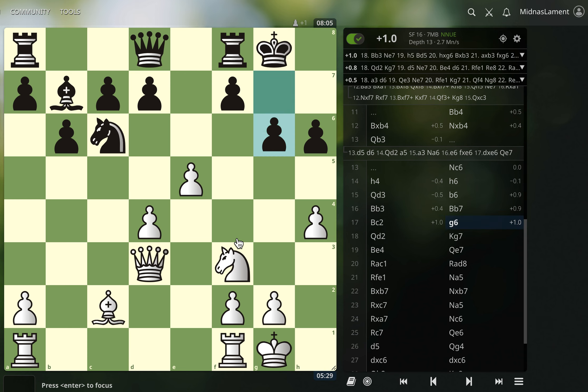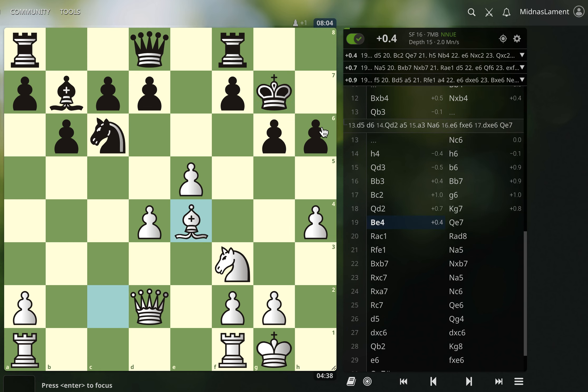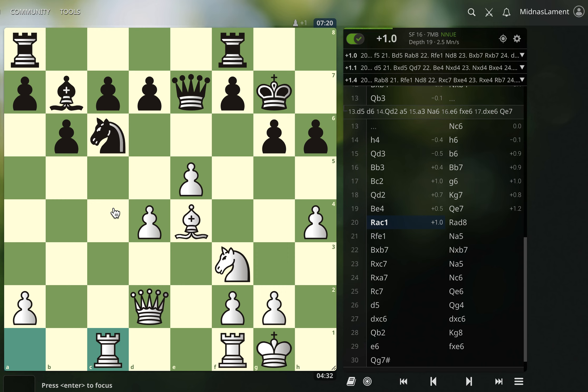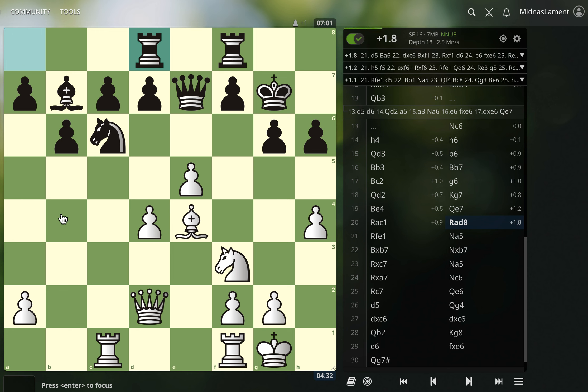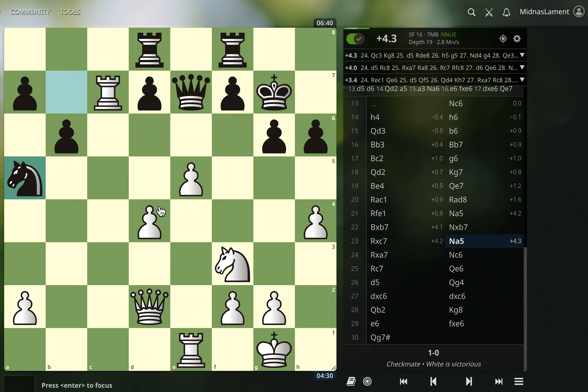It applies pressure — now they have to play g6, weakening their king a bit. Queen to d2, let's just tickle them here. Then I went bishop e4 — I really liked the idea of this pin, I was thinking about playing for this earlier as well. Queen e7. I'll show the rest of the game now. Rook a to c1, I just wanted to add more pressure down the c-file on the pinned knight. They brought their rook in. I went rook fe1. Knight a5 — they're just trying to untangle here, use the knight to actually protect the bishop. But I could take and win the pawn, so I did that.